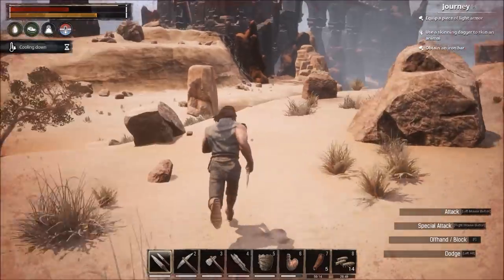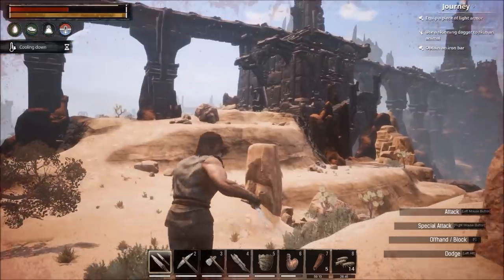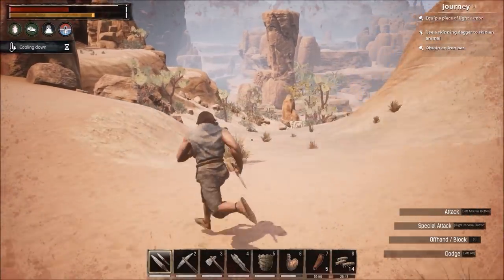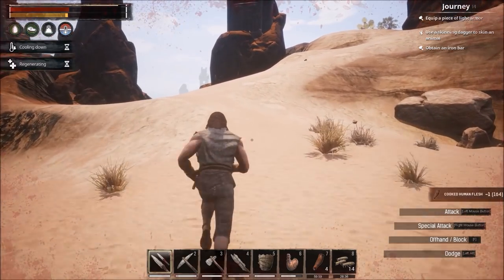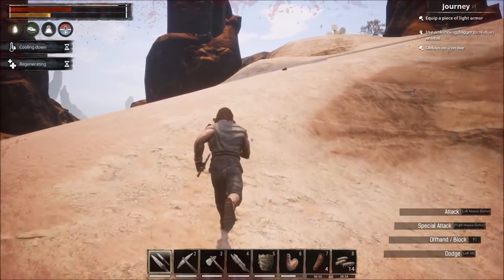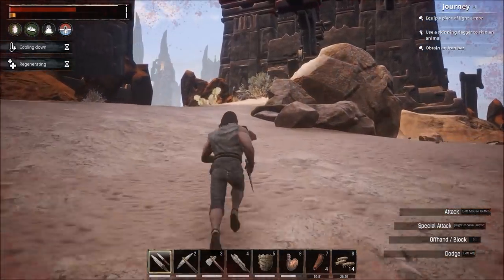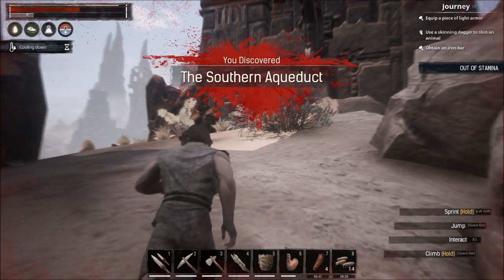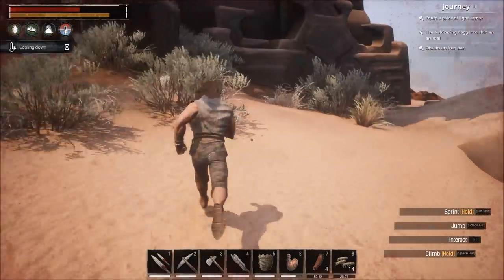Now you can see why I came to this area — right there is iron, right there is iron, and down there is more iron and spiders. That is why we're here — there are way more iron resources up in this area. We're almost to my favorite base location.